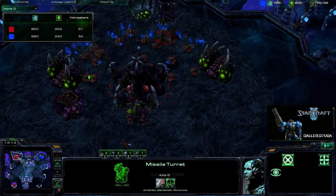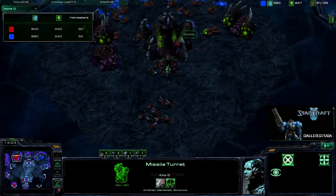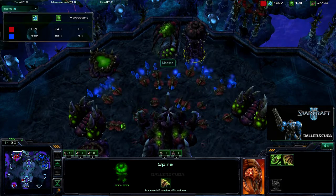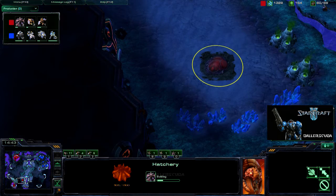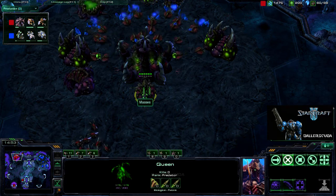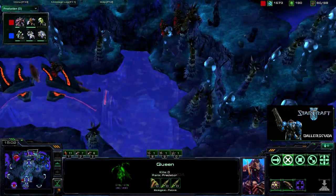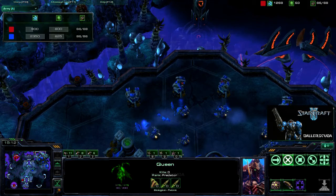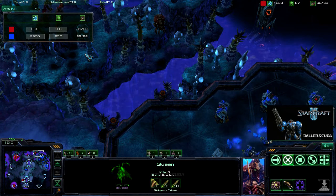With a zerg player they could have two or three other bases and you would never know, especially when you get in there and start wiping out their main base. I had to assume my opponent had other bases I didn't know about — and there was one down here, a second expansion on the way. Here come the mutas for harass, but missile turrets are already up. Looking at the army count, I definitely have a commanding lead.